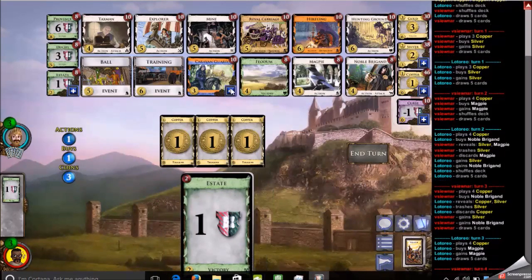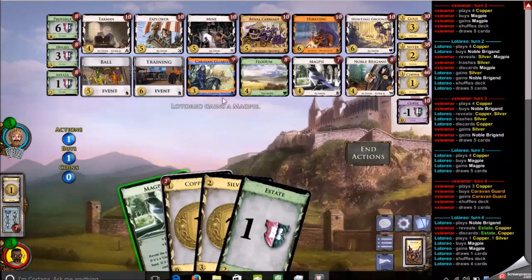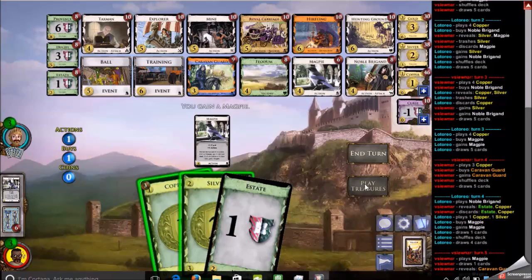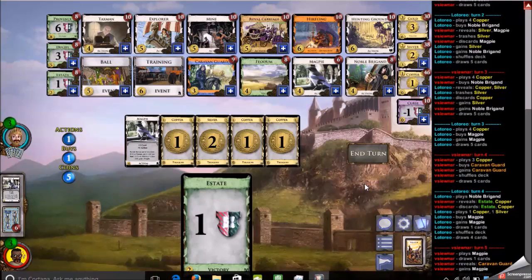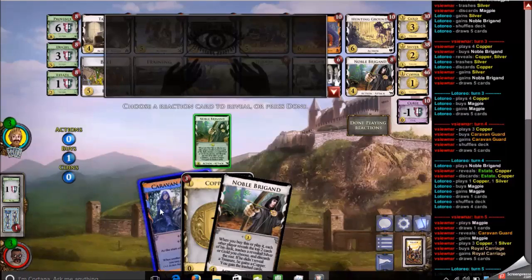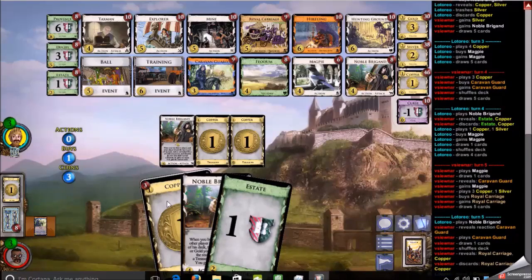My opponent gets a Magpie and I go for Caravan Guard here. I'm hesitant to buy Silver lest the Noble Brigand steal it, and the Caravan Guard can trigger off the Noble Brigand play. I play a Magpie and don't pick up a treasure, but it's fine — I get a Magpie out of it. With five coins, it's an easy call to get a Royal Carriage. Mine is definitely something you don't want against Noble Brigand — it increases money density and just makes Noble Brigand's job easier. I also get to react with my Caravan Guard, so I'm extremely happy about that.